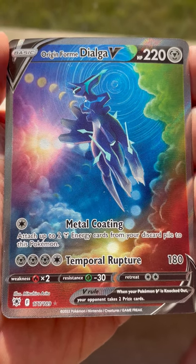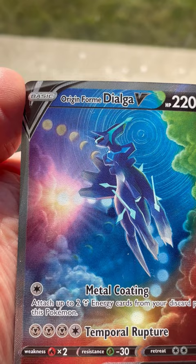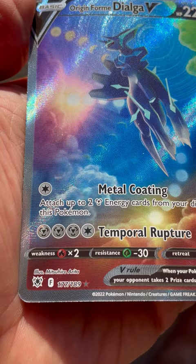Hello Cardboard Appreciators. Today we're looking at Origin Form Dialga V from the Astral Radiance set. This card was illustrated by the great Mitsuhiro Arita, whose art we have featured here before.